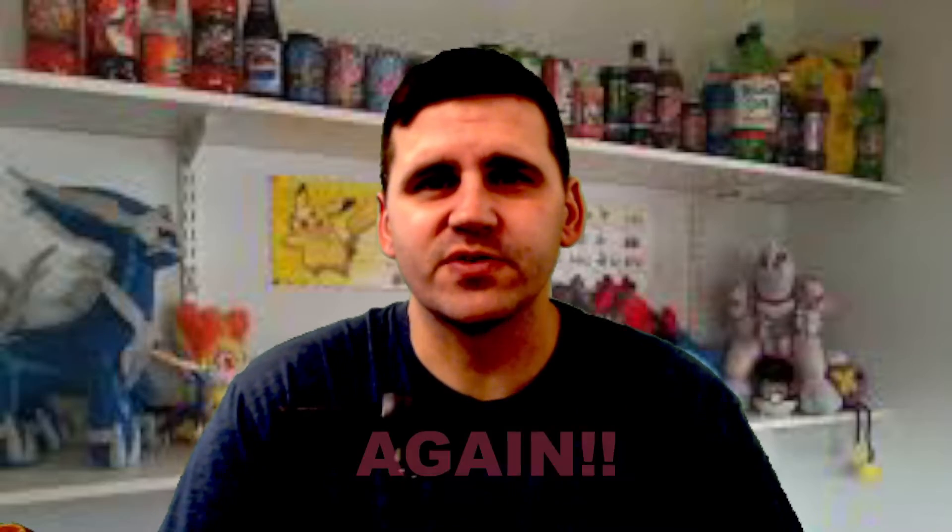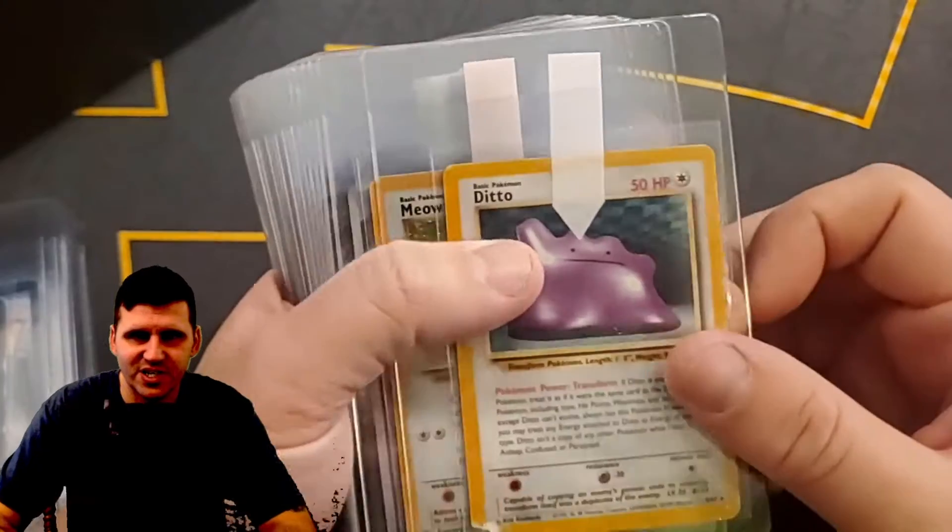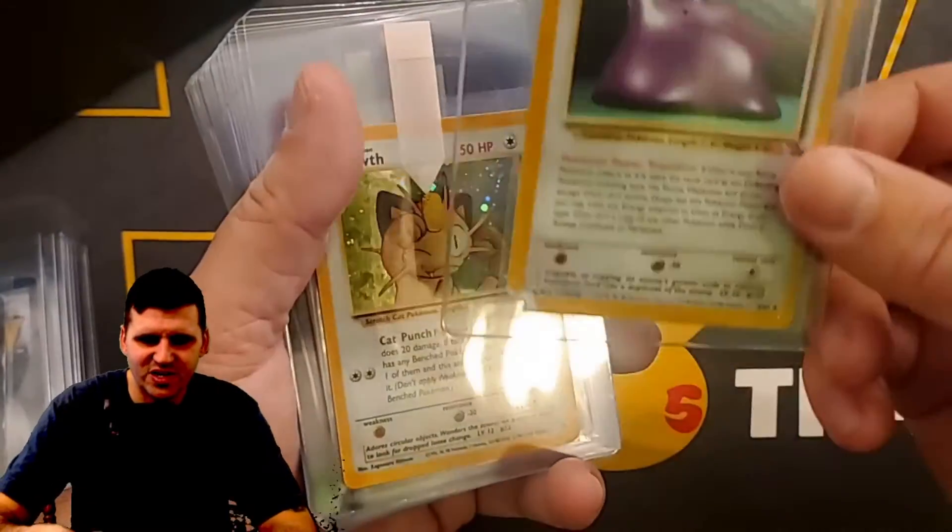Welcome to the Wheedle Nation, my name is Otis. Today we're going to be getting into cards that I want to get graded. We got a Ditto — I'm hoping this does pretty well.